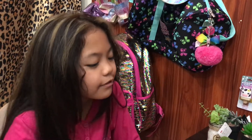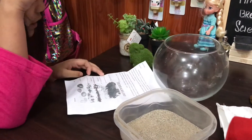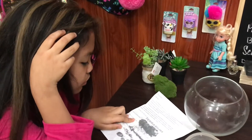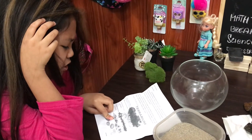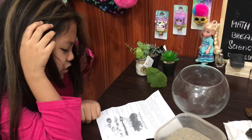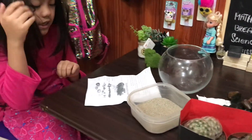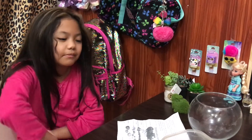Hello everyone! I'm going to be doing a terrarium — this is Mars Adventures. I'm going to teach you how to build a terrarium. You need plants, ornaments, soil, sphagnum moss (optional), activated charcoal (also optional), small rocks, large stones, and sand. Now let's make the terrarium!